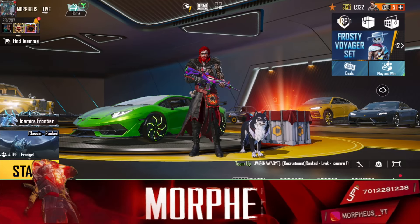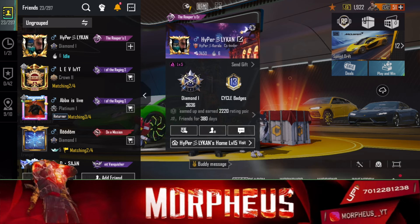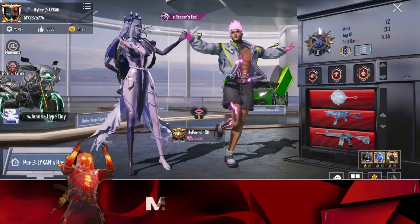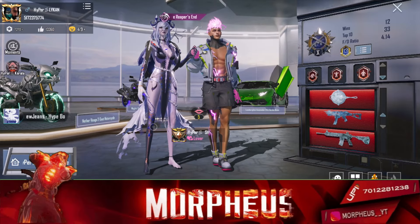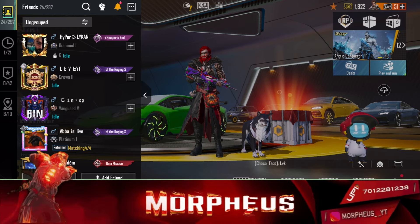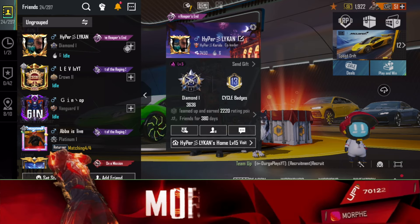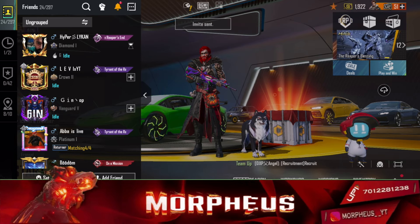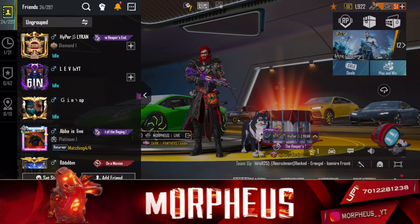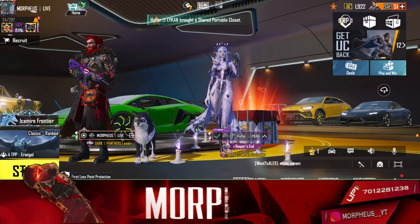Hello guys, welcome to Morphous Gaming. We have a spinning video. We have a hyperlikan account, so we have a whole ultimate Articcon ultimate city. That's why we have a whole glacial skin. We have a 20k UC. Now we have to invite the hyperlikan team.